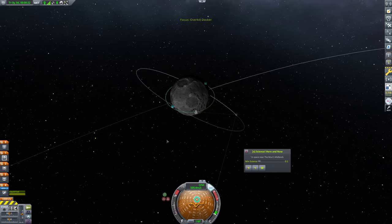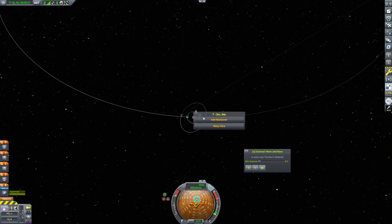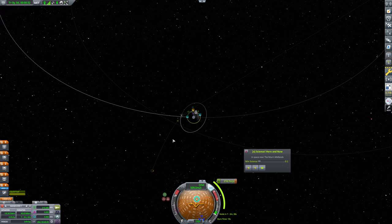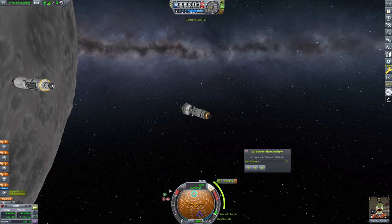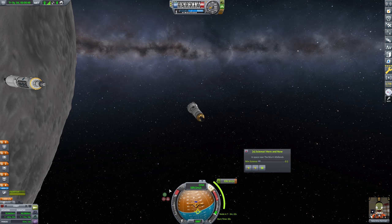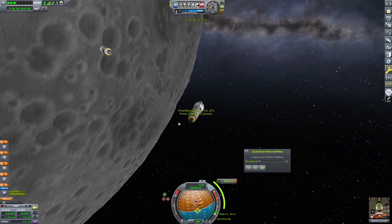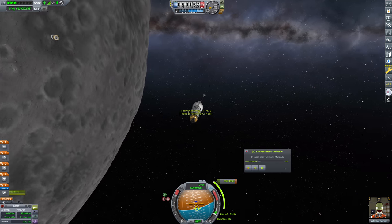So at this point we need to return Valentina to Kerbin, and a burn right here is probably about what we want. Back to Kerbin Valentina goes, and she's going to go down to around 40 kilometers here. That's close enough for now — we can always adjust that later on. We will just position for that burn and then warp towards it; it's only a couple minutes away. Valentina has cleared the station now.